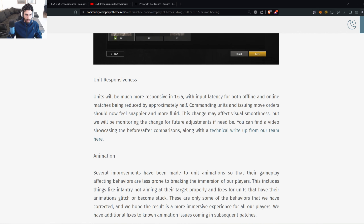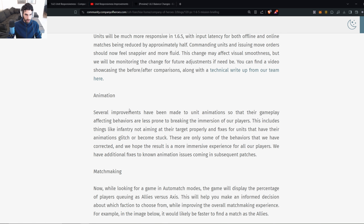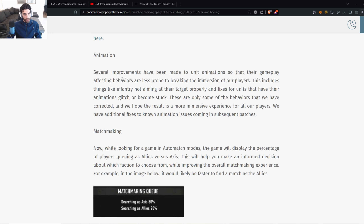Unit responsiveness: units will be much more responsive in 1.6.5, with input latency for both offline and online matches reduced by approximately half. This is the biggest change — I can't stress enough how huge this is for micro. It actually has the potential to change how the game is played. Units are going to respond so much better and be more effective in their respective roles. Relic notes this change may affect visual smoothness but they'll be monitoring it for future adjustments.